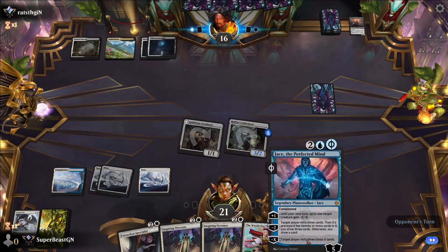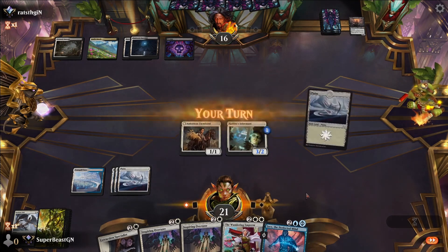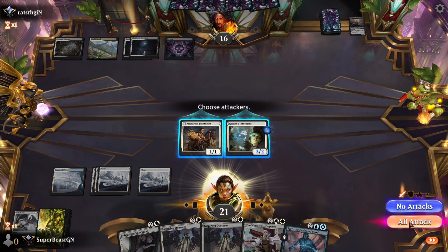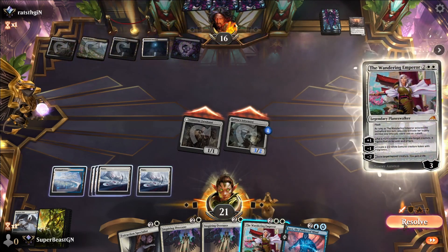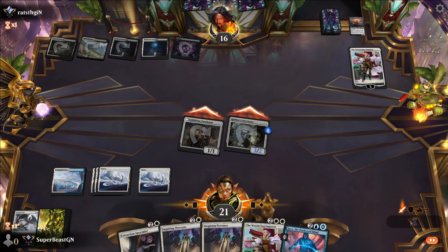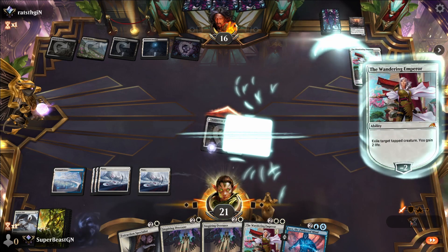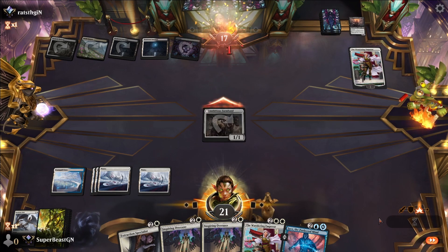Going in for the attack. The opponent gives us their Wandering Emperor and exiles our Rafine's Informant — makes the most sense. We take next-turn damage sure.